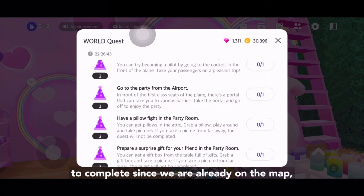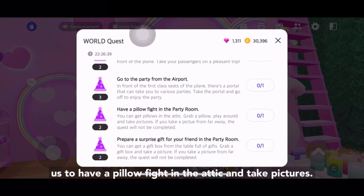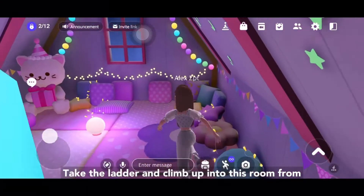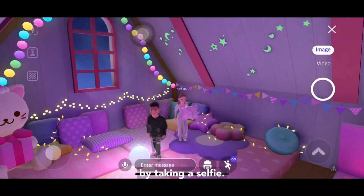Since we are already on the map, we will start with the third quest which tells us to have a pillow fight in the attic and take pictures. Take the ladder and climb up into this room, from which you can grab a pillow with someone and complete the mission by taking a selfie.